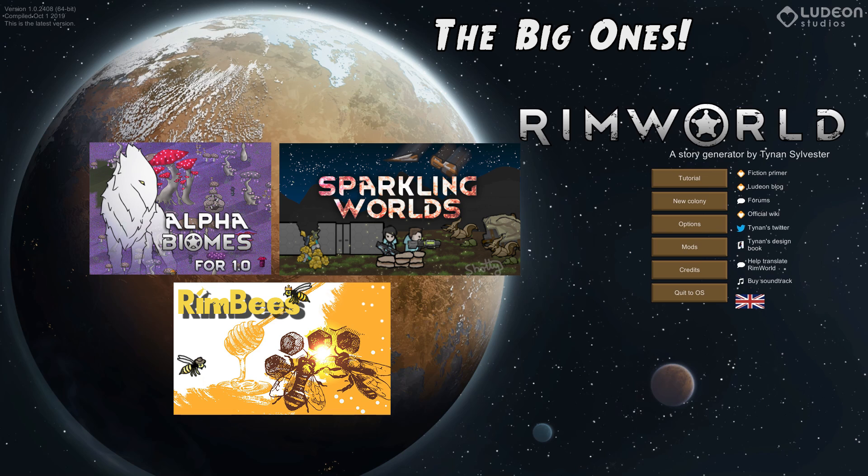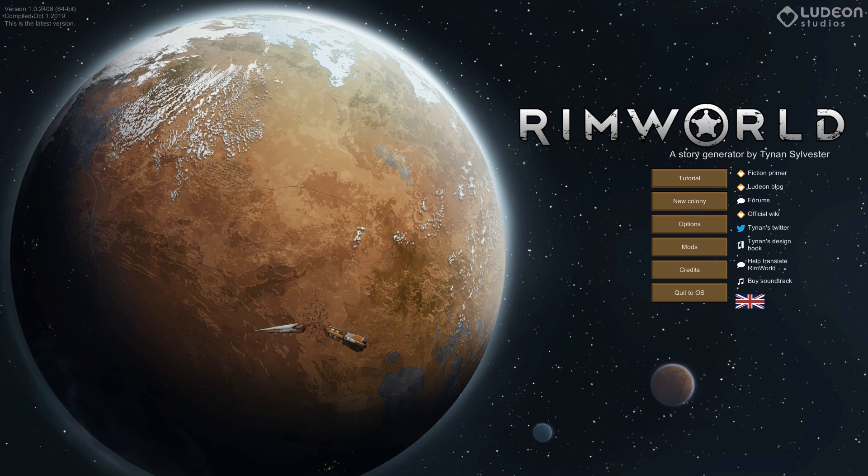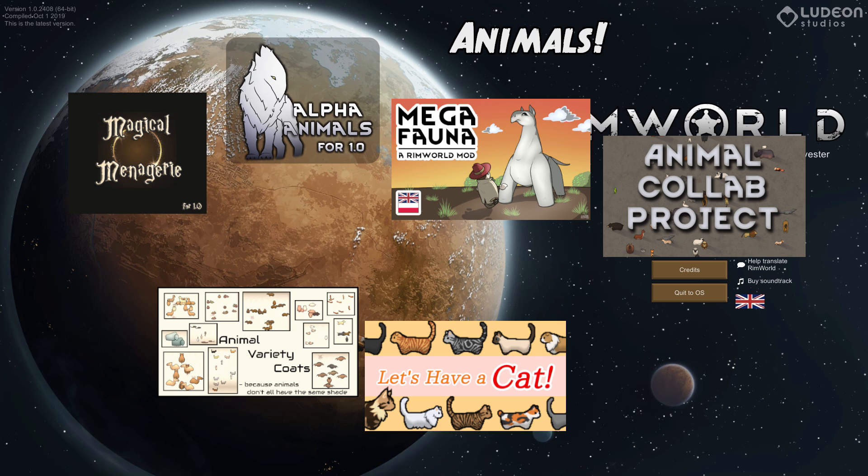Third up is the much neglected Rim Bees, which of course adds bees and bee-related products. These are no ordinary bees — they make not just delicious honey for mead, but a wide variety of other interesting crafted products, all the way up to fine meals, components, and even Luci. We've also got Alpha Animals, which has become a staple, plus Magical Menagerie for rare mythological creatures, Megafauna for big stuff, Animal Collab Project for diversity, Animal Variety Coats, and of course Let's Have a Cat has made yet another comeback.